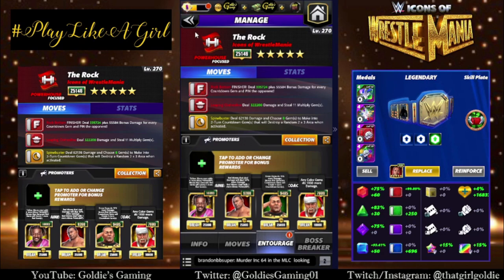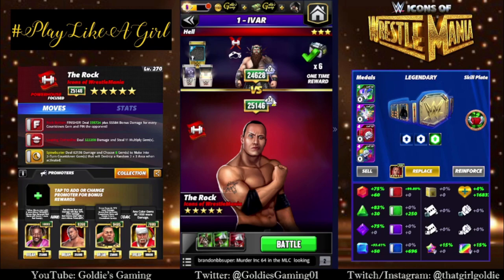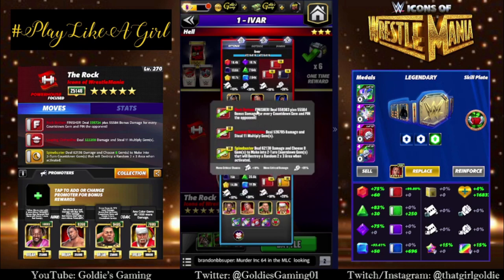So good luck getting to the finisher before they're destroyed. May need a little bit of luck to even double stack, but that could be doable. So because the finisher is so high charge, I'm going to use an Aftershock plate — whenever you break three or more green gems, get three red move points at the end of your turn. This is going to help get to the finisher, basically. And for the belt, full fury red percent just to help that move damage a little more.